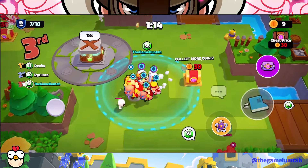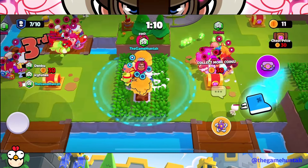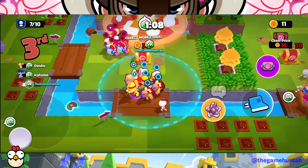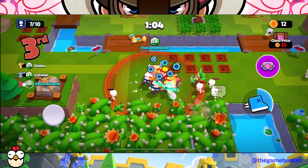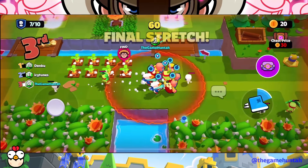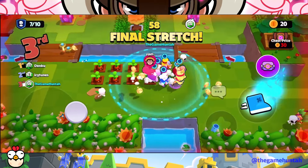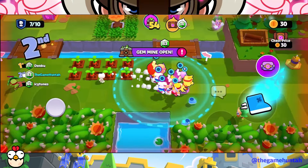The key to this strategy is to avoid combat and focus on resource collection. Stick to the edges of the map, stay outside, and keep collecting. Always remember to slow down and pick up the gems that the Trader drops. Pro tip: sometimes those gems can be a good decoy to distract other players, giving you a chance to escape.